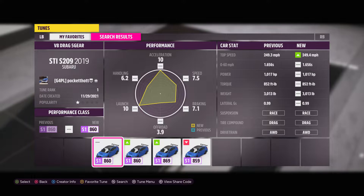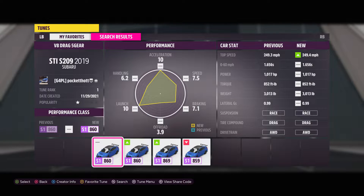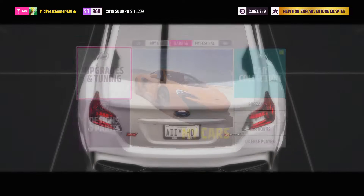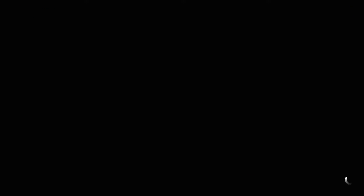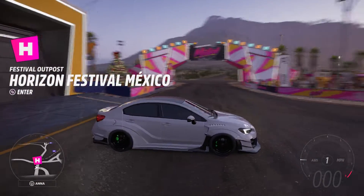So it does 0-61 in 6.6 seconds, 1,070 horsepower, 852 foot-pounds of torque, 249 miles per hour top speed. I got mine in white with the massive exhaust in the back. It's the S209 WRX STI — the one that comes with the wing and the black roof from the auto show. That's what mine looks like.